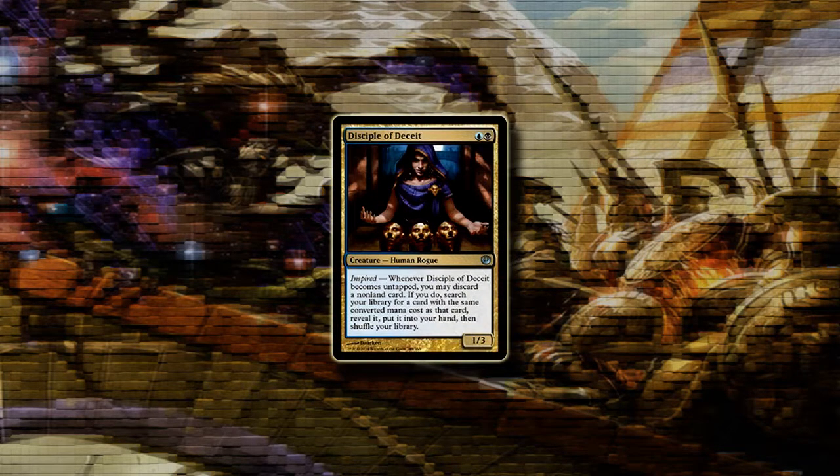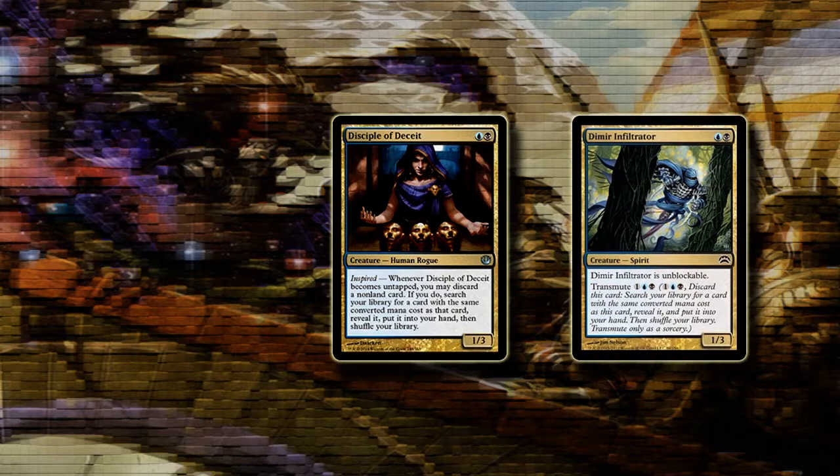Disciple of Deceit is a 1/3 for 1 blue and 1 black. It also has Inspired, so when it untaps you basically get to transmute a card in your hand — the original Dimir mechanic — meaning you search your library for a card with the same casting cost as a card you discarded. It's a little conditional and not really card advantage, but it could provide card selection for control decks that need a specific answer, though it requires a little too much work to really be worth it.